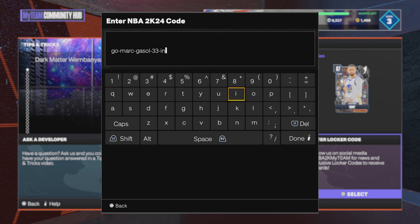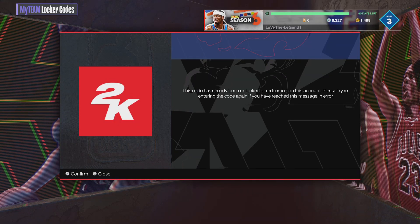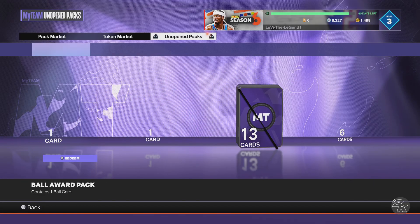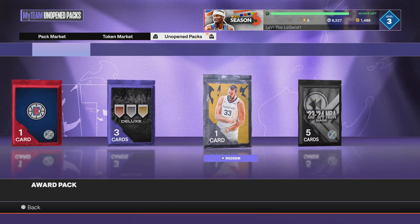There's the locker code. Once you enter it — I've already redeemed it so it'll say that — but you can go into your pack market, or it'll just be straight there. It's gonna be in your pack market right here.